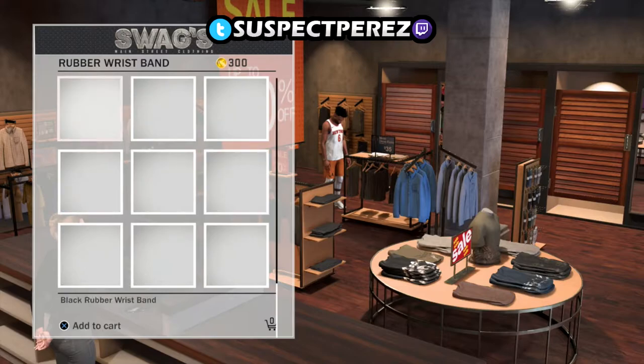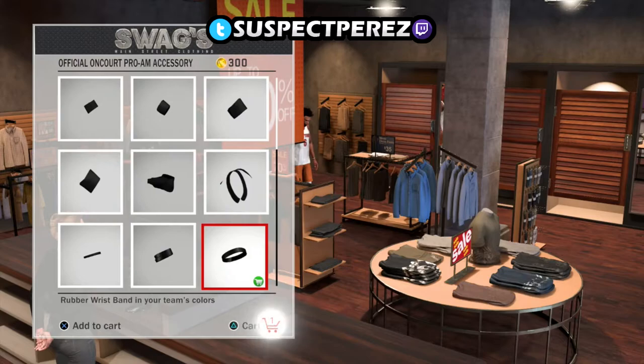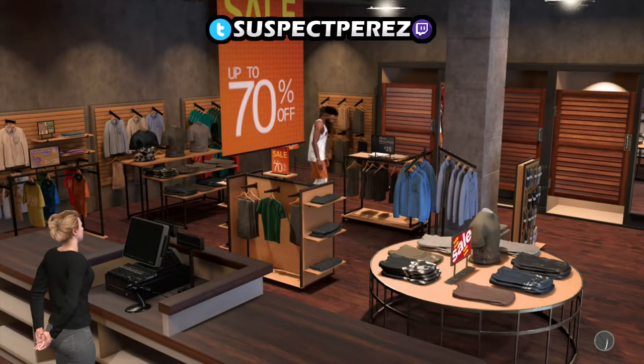I'm gonna purchase something right here and head over to my MyCareer, and you guys are gonna see the next step — how you can equip them. I'm gonna show you that everything is there in my closet. But be careful — I have mine unequipped now; all my accessories are unequipped.